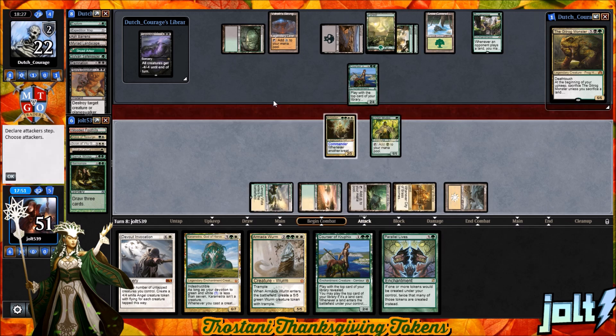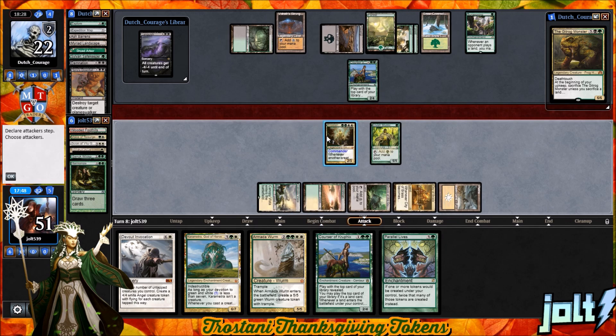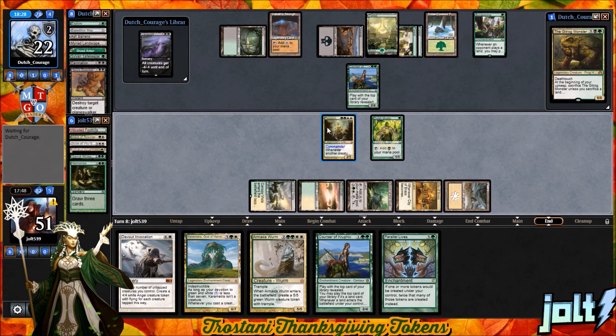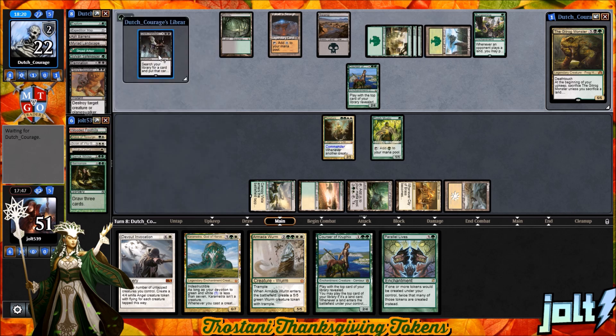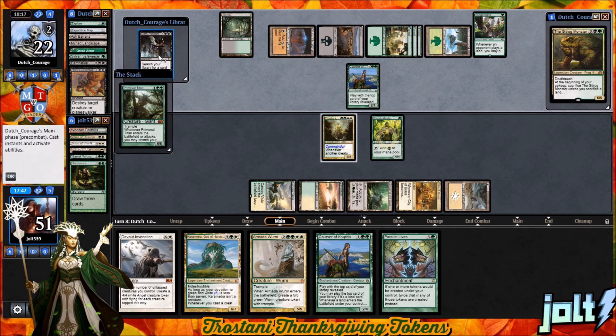Pushing in for two — they'll be able to chump, so we'll just hold off. Kick it back over to our opponent. They do have Dark Petition on top. In fact, they're playing with the library revealed — let's start writing down some of these cards so we don't forget about them. Primetime's coming down.